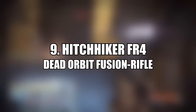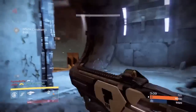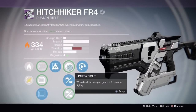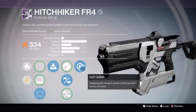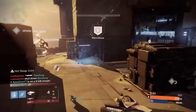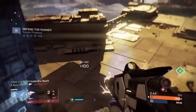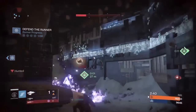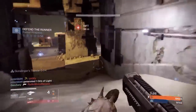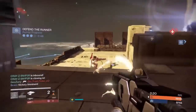Moving on to number nine, we have the Hitchhiker FR4 fusion rifle, also from Dead Orbit. This is a max impact fusion rifle, meaning you only need to land four out of five beams to get a kill, at the cost of a very slow charge time. The vendor perks are Hidden Hand, Brace Frame, and Hot Swap. Hot Swap is arguably the best perk for a fusion rifle, tightening the spread significantly. Brace Frame boosts stability, and Hidden Hand provides extra aim assist to help land all projectiles.